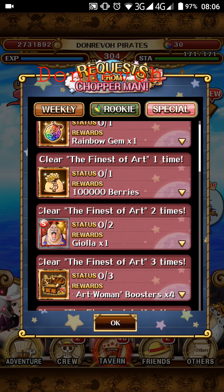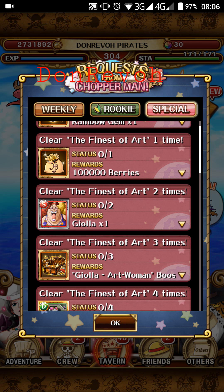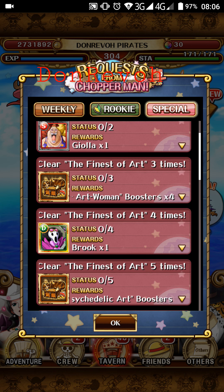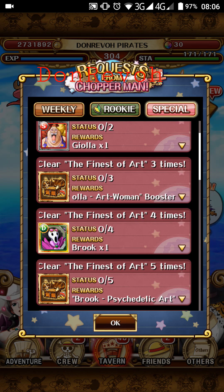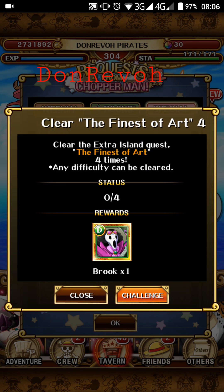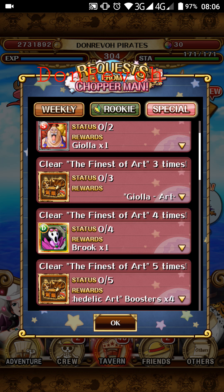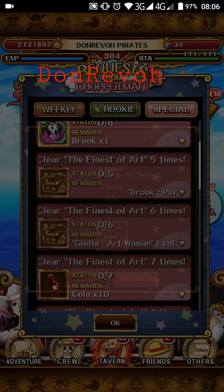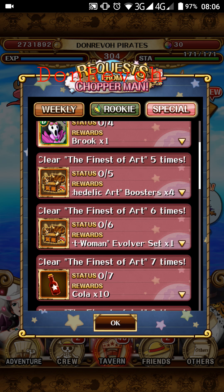The first time you do one rainbow jean, you get 100,000 bellies. The second turn you get a Geala Artoman booster, so you will evolve Geala without much effort. If you don't get Brook in the meantime — since he's our air unit — you can get him at the fourth round. We still get boosters for Brook too.